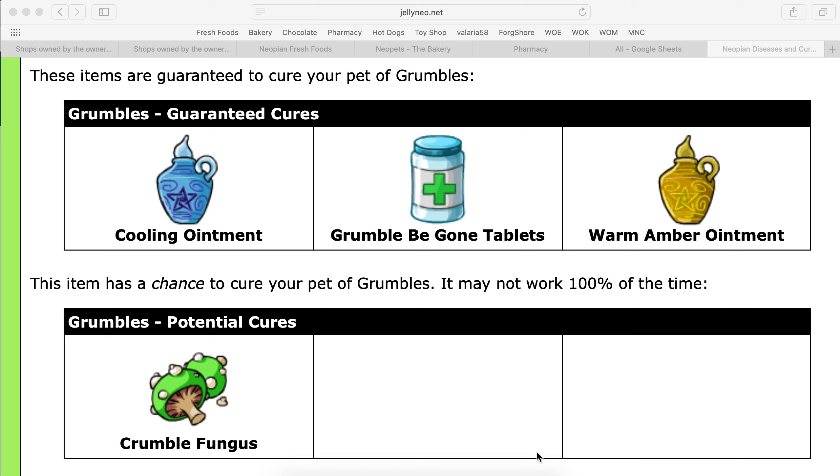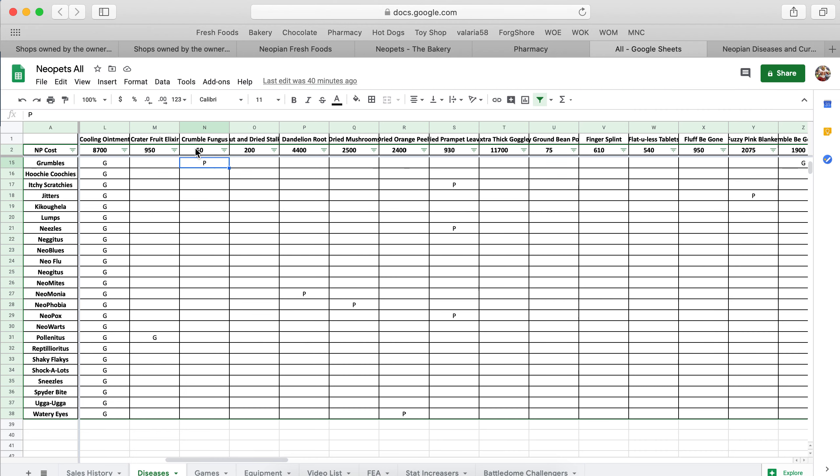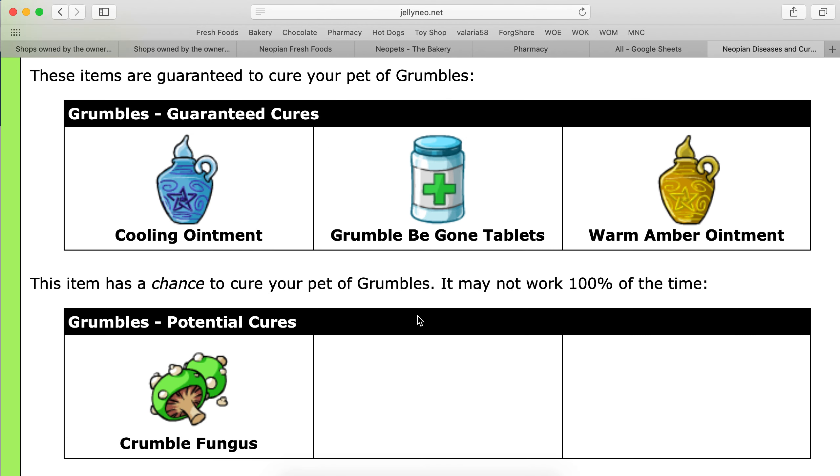Hey guys, so if your Neopet has come down with Grumbles, the cheapest option in my opinion is the Crumble Fungus. The Crumble Fungus is 50 Neopoints. It's not a guaranteed cure, but even if you buy 10 or 15 of them, that only sets you back about 500 to 750 Neopoints. Usually I get these things cured in 5 to 10 uses of items.